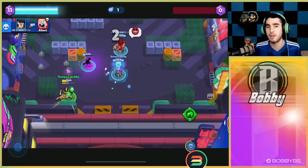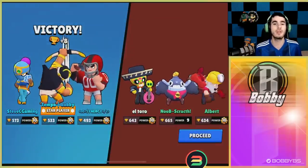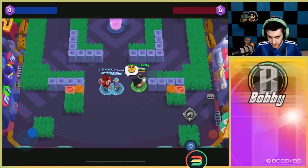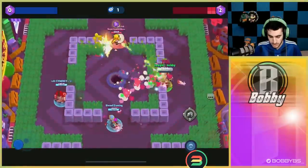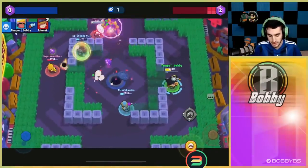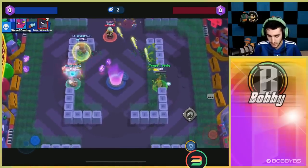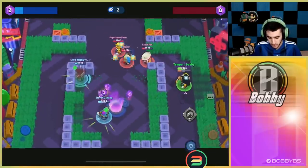That's our first gem grab game. Now we're going to do one more showing lane Bo rather than mid Bo. For lane, nobody's contesting you — you can just shoot at their choke point. Since Bo has explosive damage, it's possible to hit multiple targets at the same time. Then you throw those mines down and they literally can't do anything — that Poco is going to get close, we get three quick shots off, and that mine is going to be a kill. We have full control and it's pretty easy to hold it.